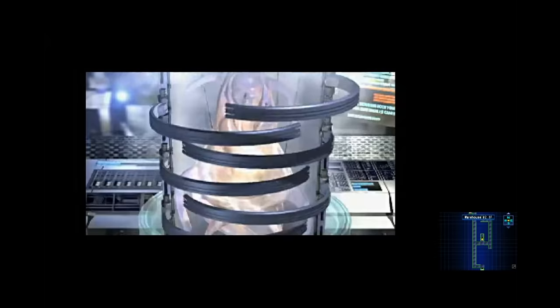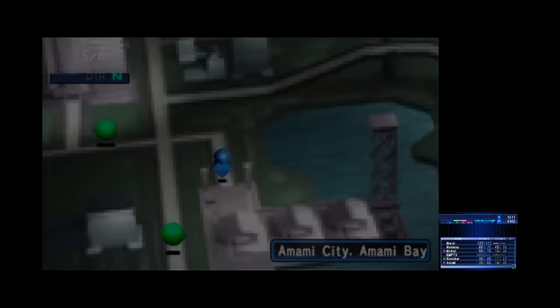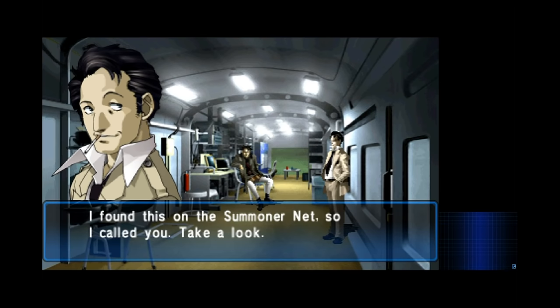The item is the Dolly Cadmon, and it unlocks a special type of fusion called Zoma fusion. Essentially, you fuse demons to this doll, and it creates a perfectly loyal demon who retains many of the spells of the ones you used in fusion. If you're looking for a demon with a specific moveset, you can essentially use this to create your own.